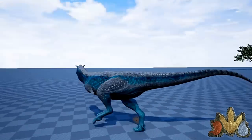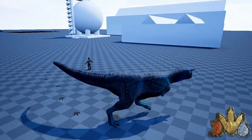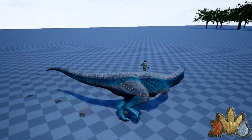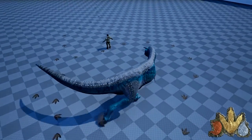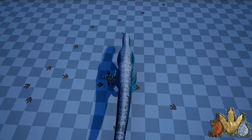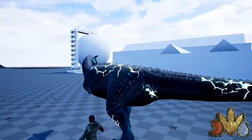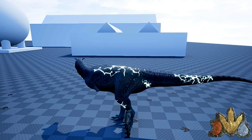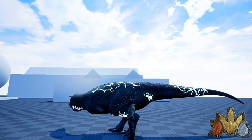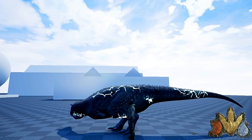Tô aqui começando pelo Frost, que é um Carnotauro gigante. Ele é bem maior que o Carnotauro comum. Só pelo ângulo de câmera dá pra ter noção. Comparado com o humano, ele é muito grande — enquanto o humano chega na altura do joelho desse Carnotauro, no Carnotauro comum o humano fica mais ou menos na coxa.